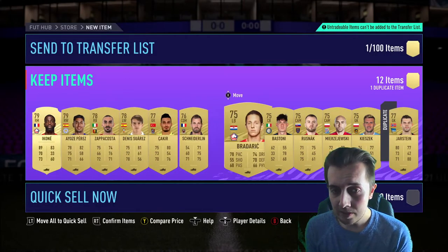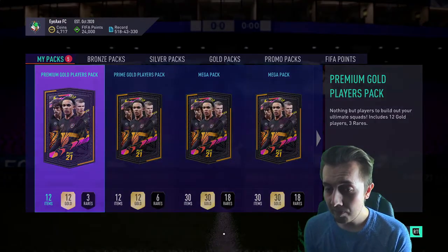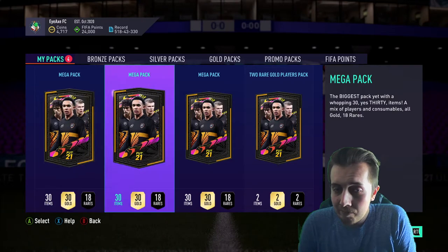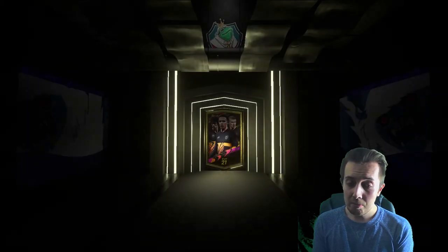Hopefully we can pick up one of these Team 2 FUT Birthday cards. Team 1 was quite difficult to actually get hold of anybody, so here's a tradable - you'd love to see it. Hopefully things can be slightly different, can't imagine they would be but one can hope. Blue packs, small players put into 81-plus player picks. We do have three mega packs so let's get these open, see what happens - mega packs usually pay out.